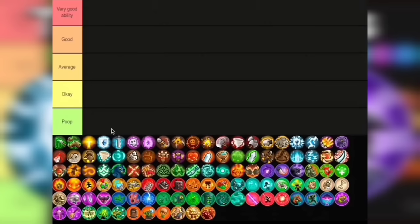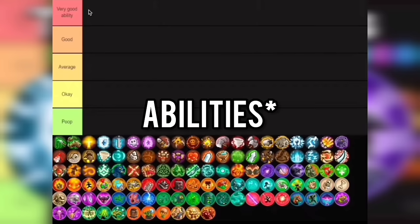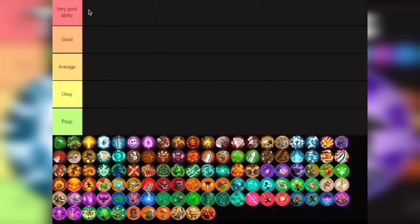In this list we have 5 tiers: Poop, Okay, Average, Good, and Very Good. Poop being the worst, then Okay for those mediocre abilities. Next is Average for those abilities that have decent uses while playing the game. Next up is the Good tier for those above-average skills that are very useful and worth the money to upgrade. Lastly is Very Good — these are the abilities which are usually the broken ones and are viable when dealing against enemies.